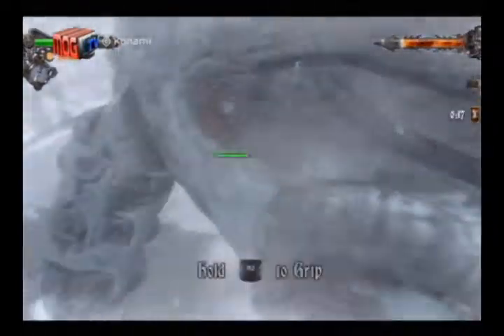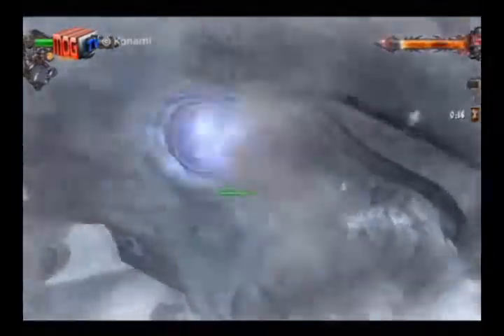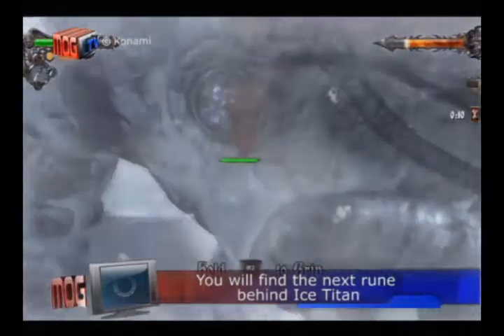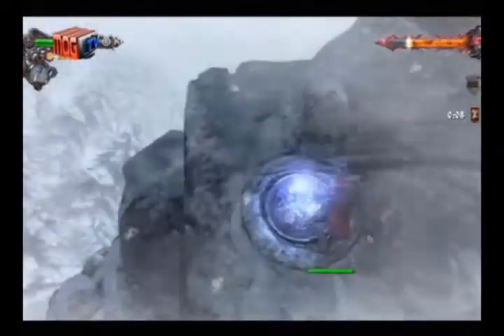Again, smash it like your ultimate warrior and hold tight when Ice Titan shudders. Once broken, isang mabilis na grapple sa baba and swing to find your way on the giant's back where you'll find the next rune.